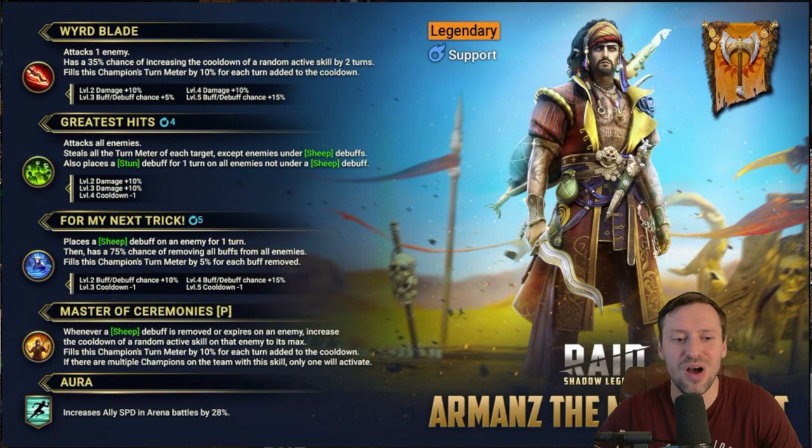So he has an aura that increases all ally speed in arena battles by 28 percent — that's a really nice aura, a really really good one.